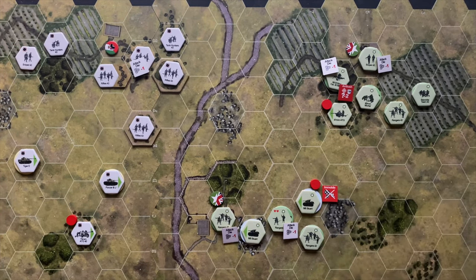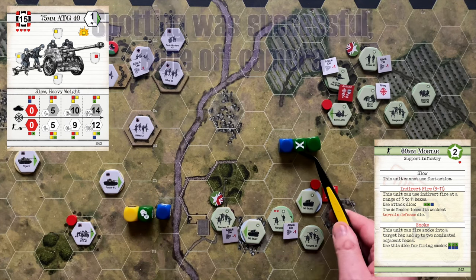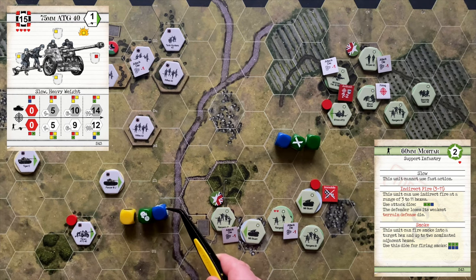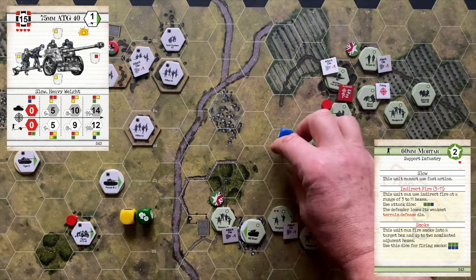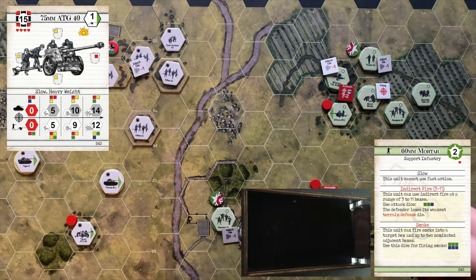I'll calculate the mortar team's attack and roll the dice. The mortars get two greens and a blue die within direct fire. The Germans have a yellow die for inherent defense plus a blue and green for terrain, but one characteristic of the mortar team is they remove one defense die from defenders. Attackers roll blue, green, green. Not bad — we get a critical hit, a hit, and a hit.